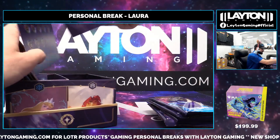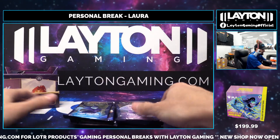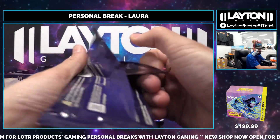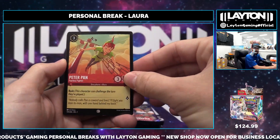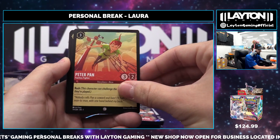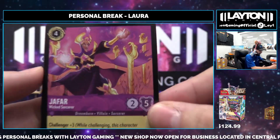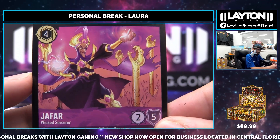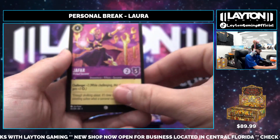Best of luck Chris, it's your first time ripping this — have you got any product in your hands yet or is this your first time? Let's do it! Peter Pan to get started, Simba, and a nice little Jafar — look at that artwork. Haven't hit this one yet, that is a gorgeous artwork right there: Jafar the Wicked Sorcerer from Aladdin.